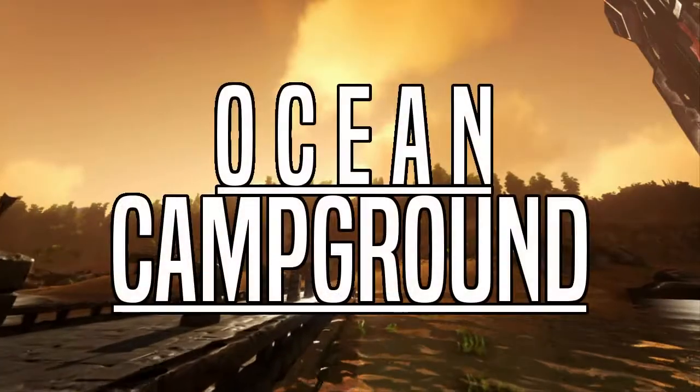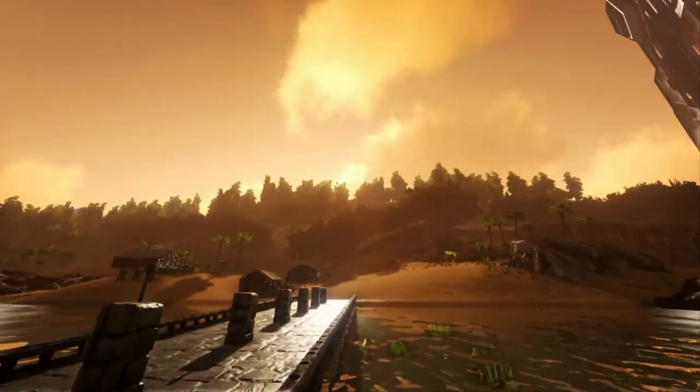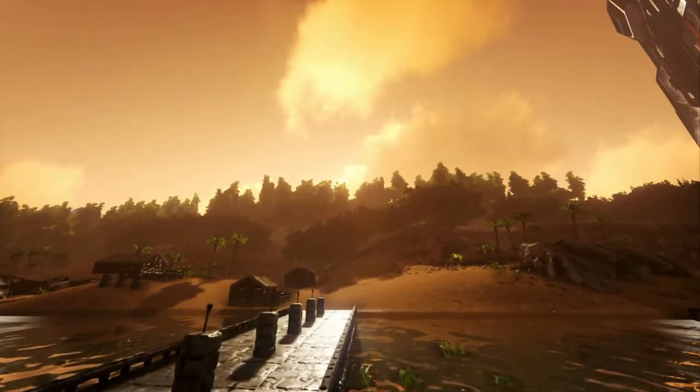Hey guys, welcome back to another video. Today we are back on Ark building an ocean campground, a multi-structured area based around the ocean inlet on the southwestern side of the island. This campground will have multiple buildings on both sides of the inlet, with a large main building serving as the hub of the campground.